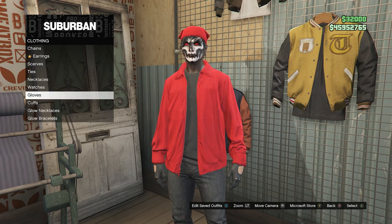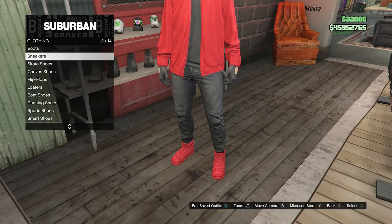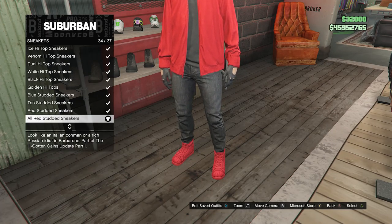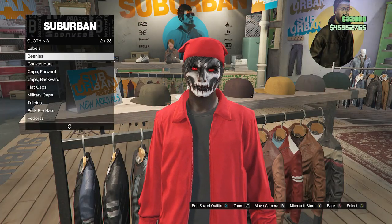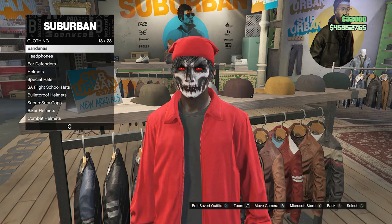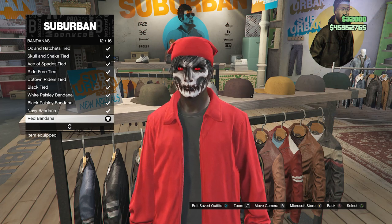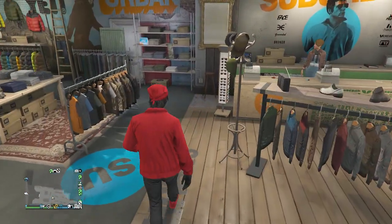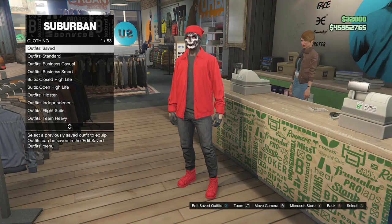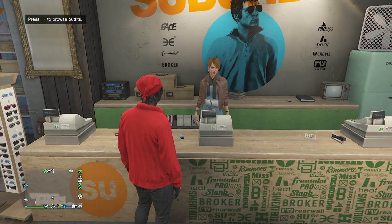After you have equipped these gloves, that'll be it for the accessories. Back out of your accessories and head over to the shoes. Scroll down to sneakers on slot 2, click on sneakers, and look for the all red studded sneakers on slot 34. After you have equipped these sneakers, back out of the shoes and walk over to the hats. Scroll down until you find bandanas on slot 13, click on bandanas, and look for the red bandana on slot 12. After you have equipped this bandana, back out of the hats. That's pretty much it for this outfit. Go up to the front counter, hit edit saved outfits, save this outfit on whichever slot you want, and now we can move on to the third outfit.